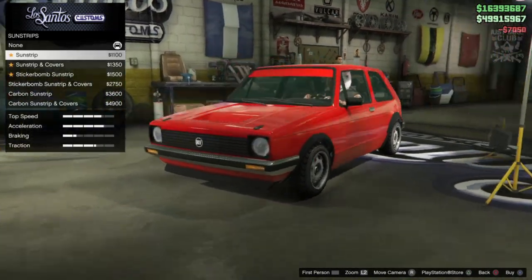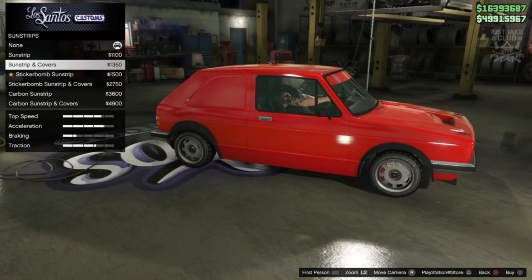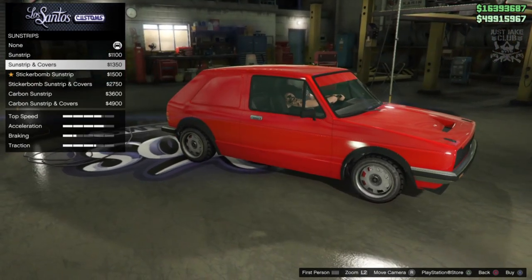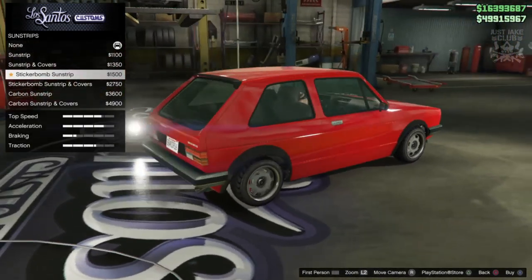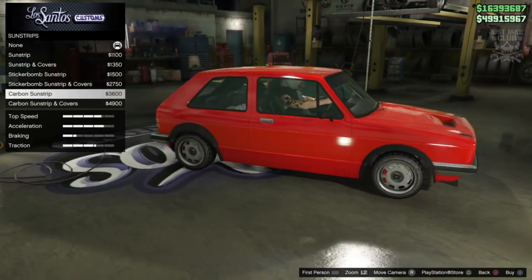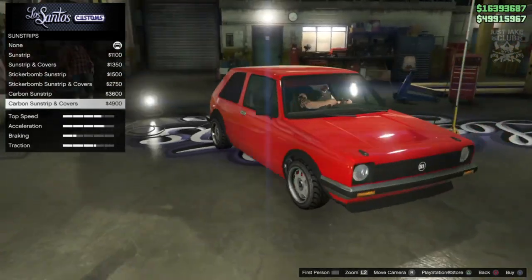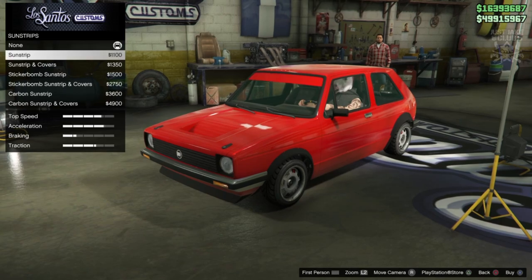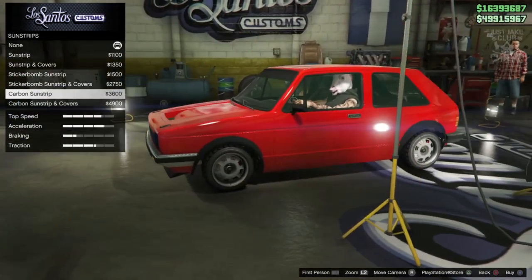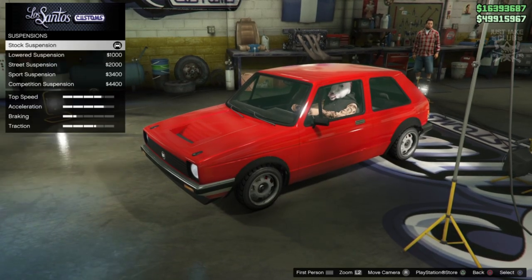For sun strips we've got a color-coded option, but it also comes with window covers that block the rear window entirely — that makes no sense whatsoever. There's a carbon sun strip and carbon window covers too, but I really don't get why they're letting us cover the car like that. I can't get a plain black one since this has a red shine to it, so it looks better without. Staying with none for the sun strip.